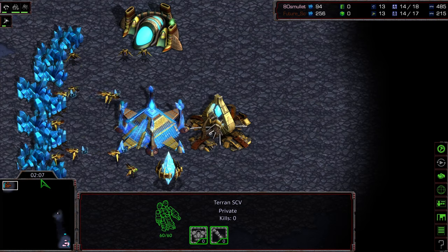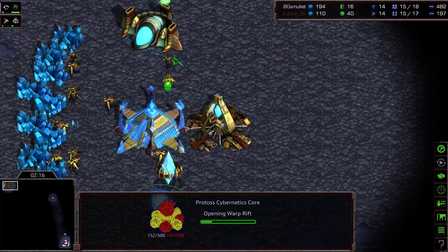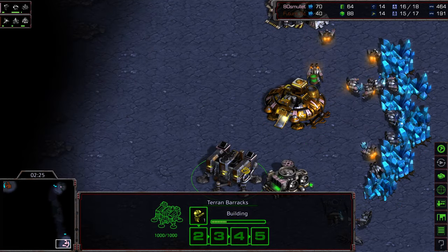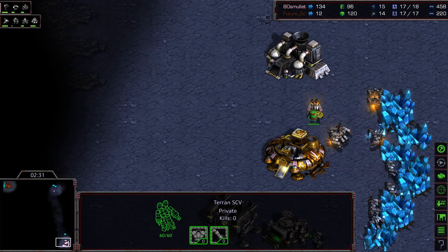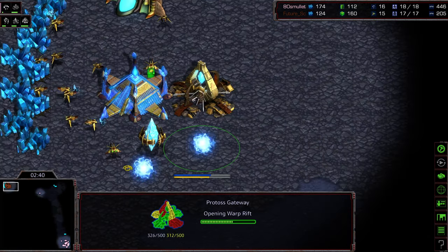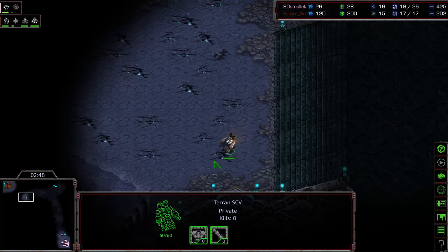Scouting the upper right hand corner first, should get a follow-up look at Future's space. Future keeping that gateway silent wisely and getting a cybernetics core up as well — three probes in gas — and opting immediately for a second gateway. So he wants to go for early dragoon pressure against 80s Mullet. 80s is producing that initial marine just in case but pulling SCVs off gas to get an initial factory, probably going one factory into expand.